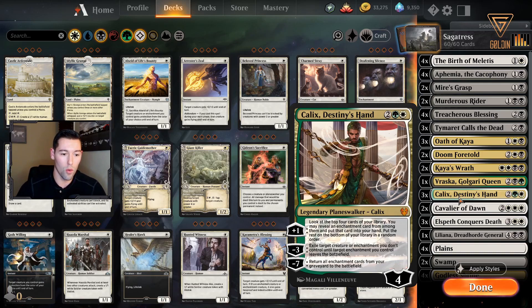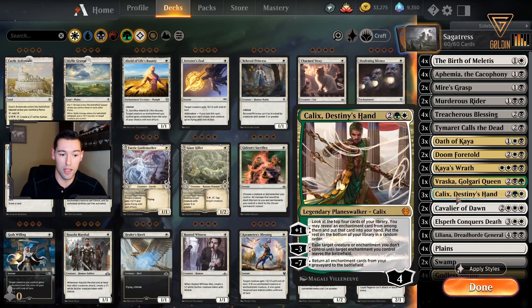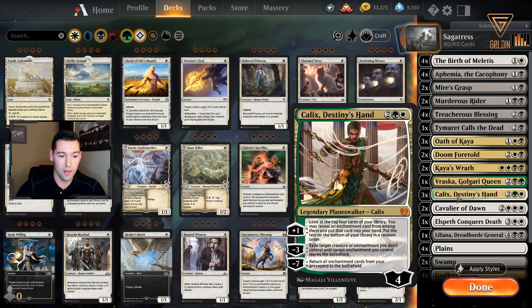You put that exile effect on an enchantment that either you want to leave the battlefield, or on something low priority to the opponent, forcing them to use enchantment removal on it — if they even have it at all. There's also a minus three effect that kills a creature. Then the final ultimate: if you can get it to go off later in the game after ticking it up, you can return all your enchantment cards from your graveyard to the battlefield.